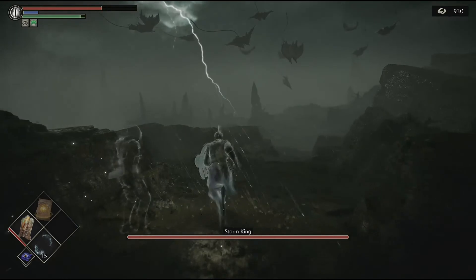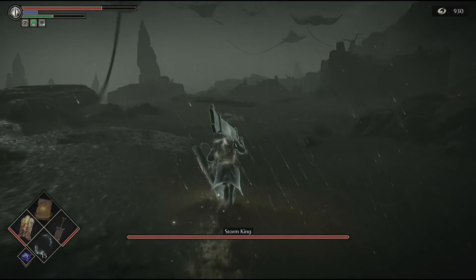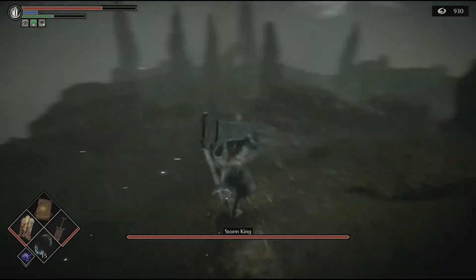The easiest way to tackle this area is from this side, but we need to get across the map and pick up that Storm Ruler sword. Truck it on over there — it's gonna be at the far end of the map, right by the crystal lizards.